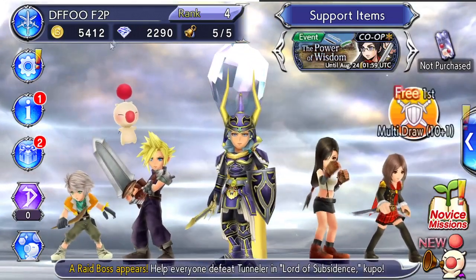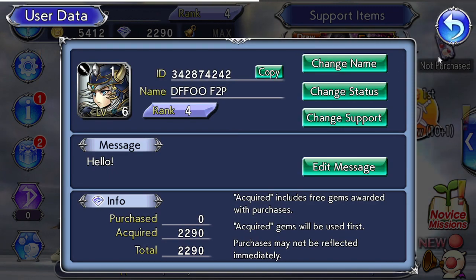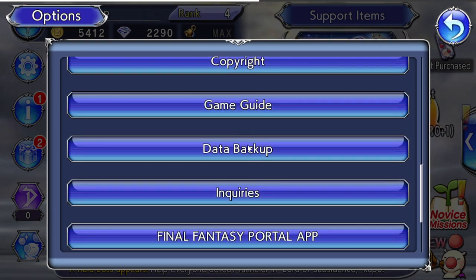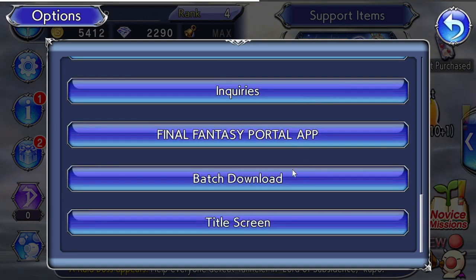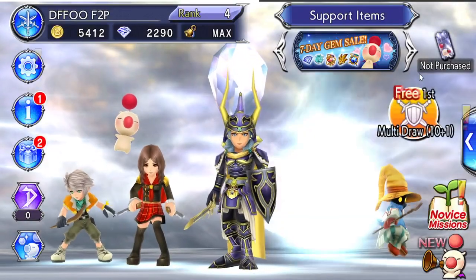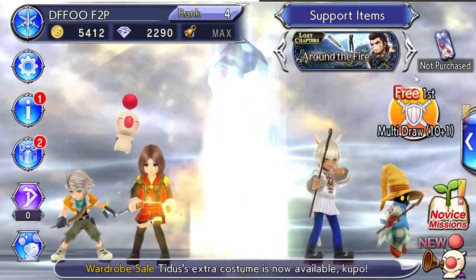In terms of priorities, to begin with you want to back up your data. Go to the user data tab, take note of your ID, and keep it safe in case you need to recover your account. You can also back up to Square Enix or Google Play. Then do a batch download — this will speed up the game in terms of how fast you farm through it.